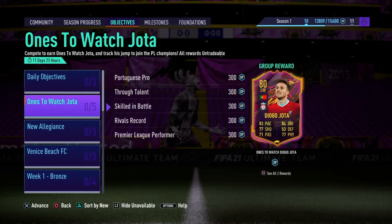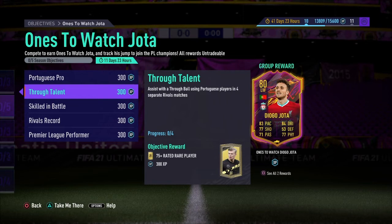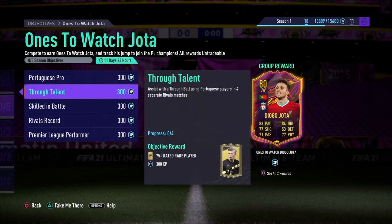If I go to objectives, there is a One to Watch Diogo Jota. To complete him, you have to score in four separate Squad Battles matches on at least professional difficulty using Liga NOS players. Not too difficult. Assist with a through ball using Portuguese players in four separate rivals matches — a little bit harder depending on what division you're in, because you want these objectives to be squad battles as much as possible since you know the exact amount of time it will take you. This one could take more than the four separate rivals matches it says.